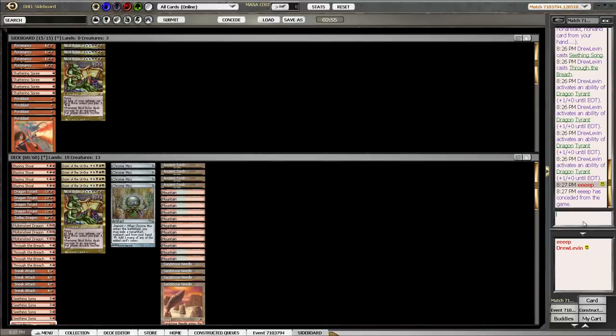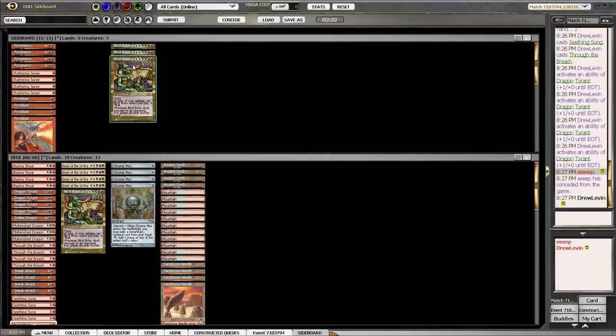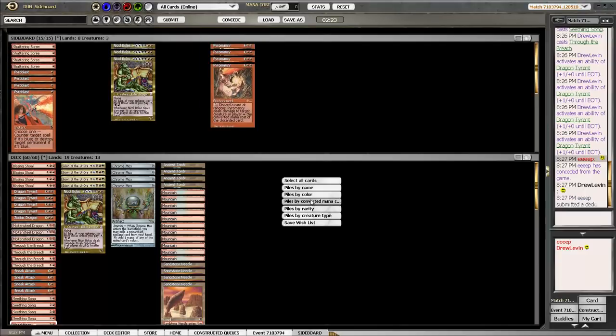Our opponent's a good sport about it. They're playing Life from the Loam, which means they're very likely playing Raven's Crime, Liliana, possibly Smallpox. I would put them on Ken and Haas' Jund Depths deck or something very similar — no blue cards, no real interest in having a hand. They've got Faithless Looting and Life from the Loam; their plan is to go long. I could sideboard in Seaboarding and Pyromancy, but I'm not thrilled by it.